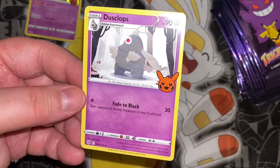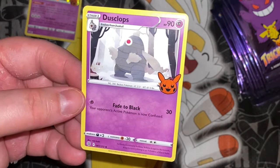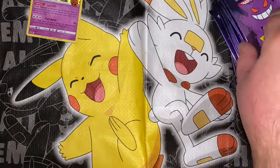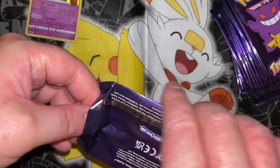And a Dusclops. Its body is entirely hollow, which makes sense for a ghost-type. When it opens its mouth it sucks everything in as if it were a black hole — and the card text literally says that too. First pack was super good, let's see what pack number two gets me.